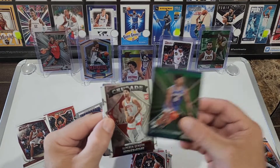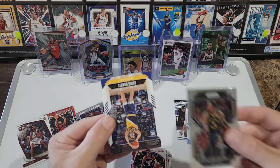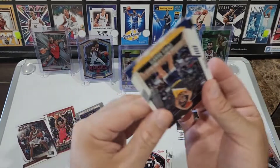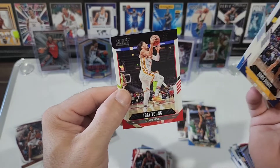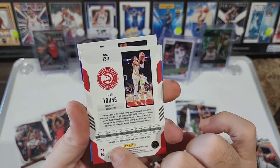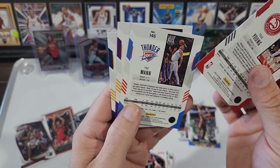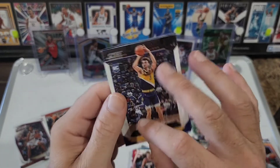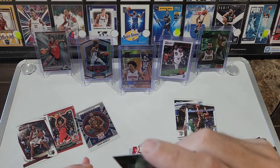Isaiah Todd, Jaylen Brown, Josh Giddy Threads, Dame, Scotty Barnes on the Prestige, De'Aaron Fox Chronicles, another Scotty, Trey Young, Corey Kispert, Isaiah Todd, another Scotty. Donovan Mitchell, Jalen Green Absolute — very nice — Austin Reeves, Trey Young, Jalen Suggs on the Playbook.